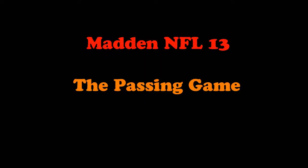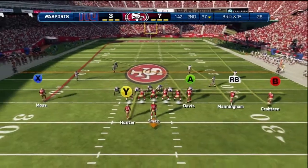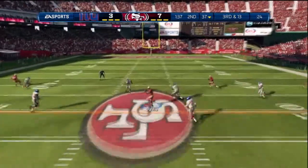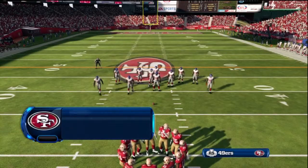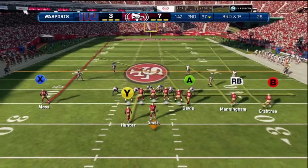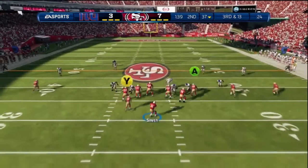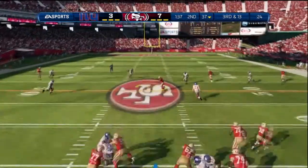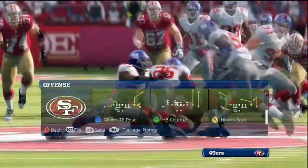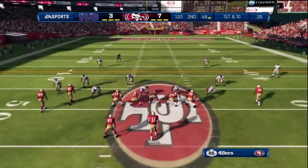Next we have the passing game. They fixed a lot of things in the passing game this year, and one of the big things you're going to start noticing is wide receivers — they won't know to look for the ball unless their icon is bright. If it's a faded color on their icon, those wide receivers are going to be running deep routes and won't look for the ball yet. So make sure you pay attention to whether their icon is faded or bright — that determines whether they'll look for the pass from you at that point.